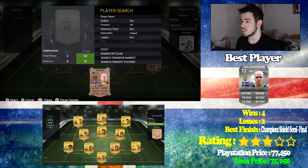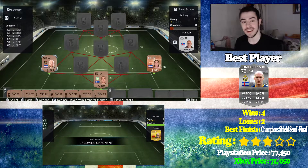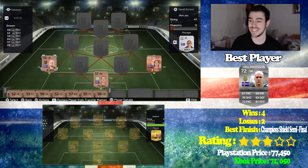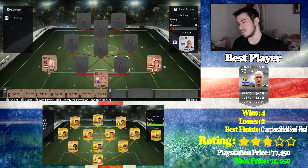Our left back was Johnson with 63 pace. I had a bit of a struggle with him trying to catch Aubameyang in one of the games — I managed to win it still. Johnson was quite strong, but as you can imagine, wasn't the best left back you could get. However, he was about 200 coins — discard value — so it was worth it.